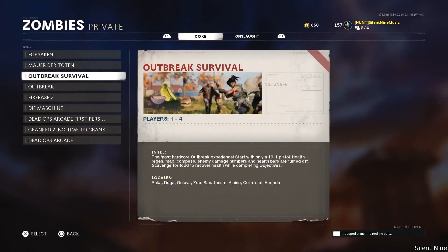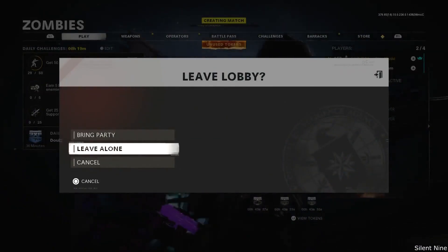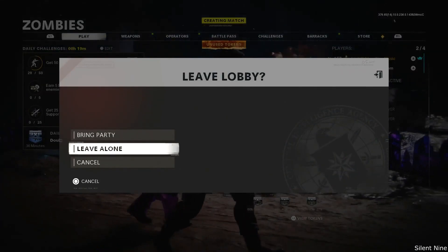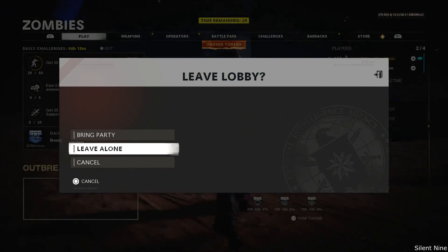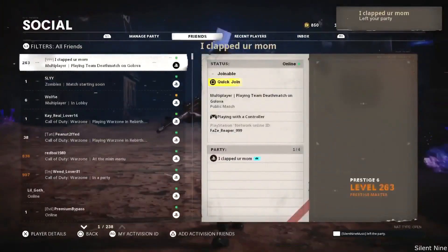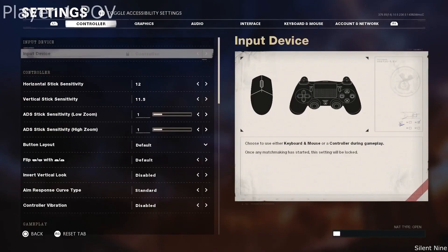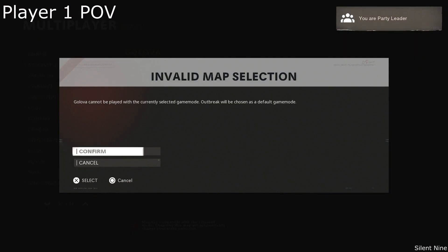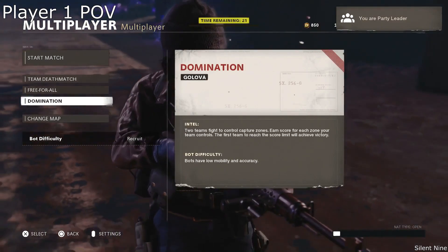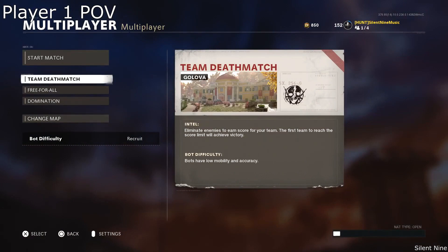Once player two goes into private match outbreak, you then want player two to leave alone when the timer starts to count down from 30 seconds. That's very important — do not leave too early. Just get ready to leave alone and as soon as it says count down from 30 seconds, simply leave alone. Then as soon as player two leaves alone, you want him to join back to player one. When player one sees player two has left the game, you want player one to back out of the settings. If you do not wait until player two joins back, it's going to kick you both out of the game.